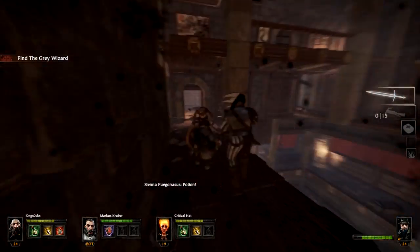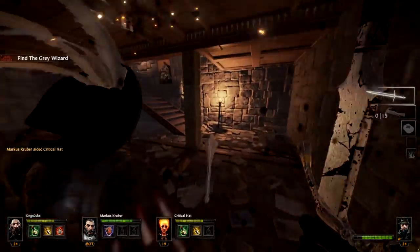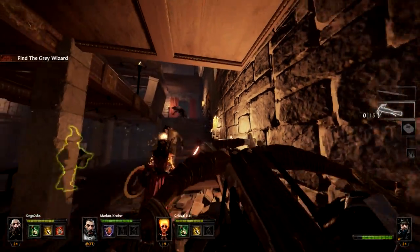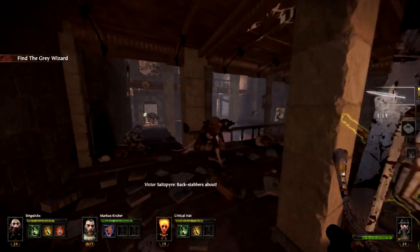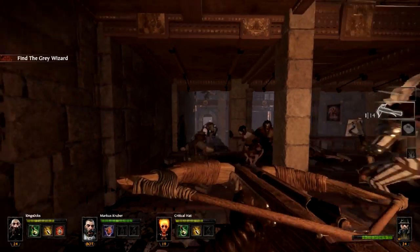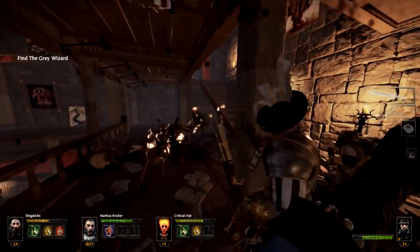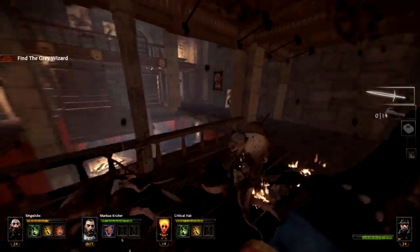My aim off the hip with the crossbow leaves something to be desired. Watch out, this is a gunner or runner. This is my shittier crossbow. I actually have an automatic variant, but I've yet to roll it on the loot die from the DLC missions — it only drops there.